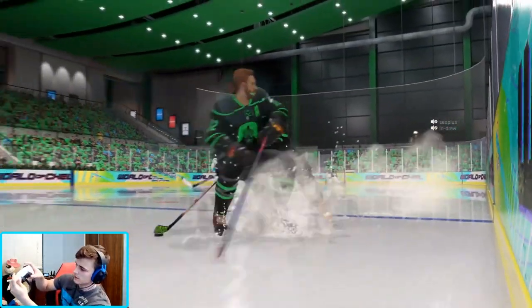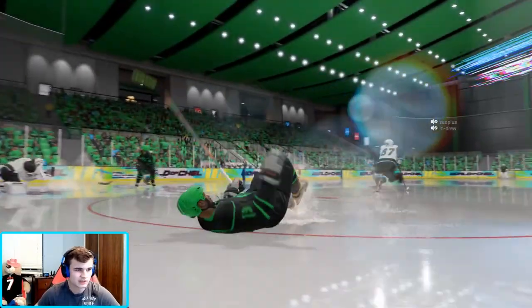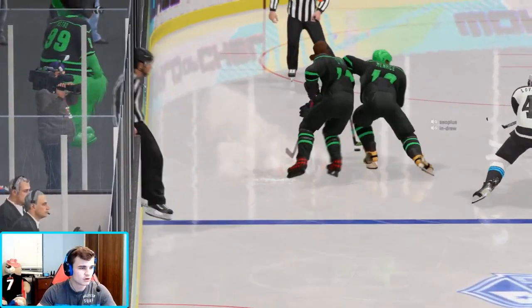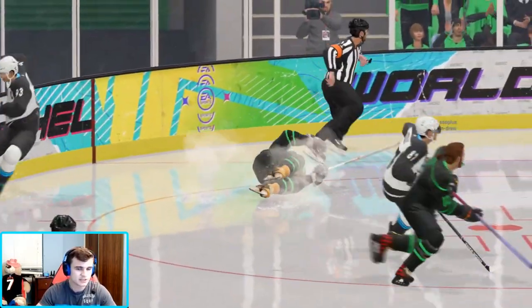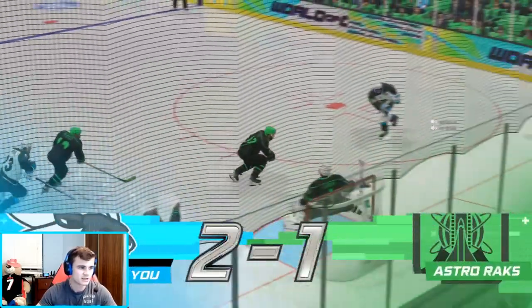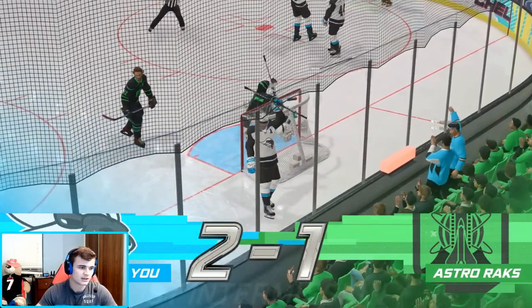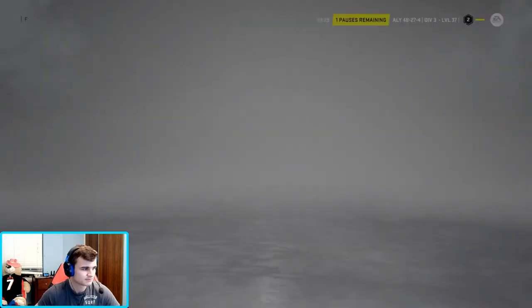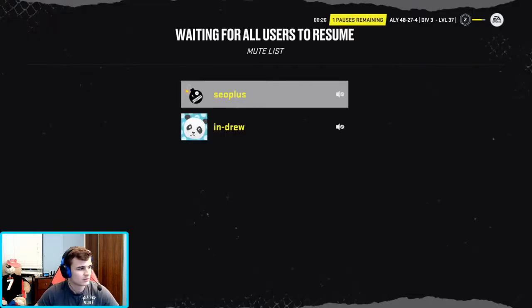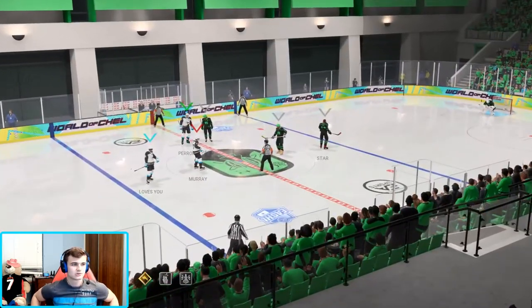Backhand sauce is L1 and then a semi-circle with your right trigger. The easiest way to check your internet, Dylan, is to go on your phone and search up a speed test. You can check your megabytes per second. A good download speed is anything above 100. For upload, anything above five is fine since you're not uploading videos. You can probably get away with 50 to 70 for just playing video games without streaming.